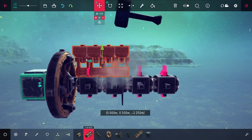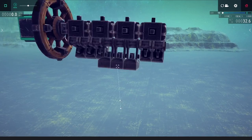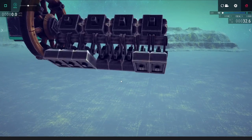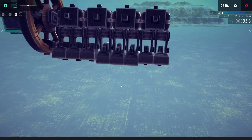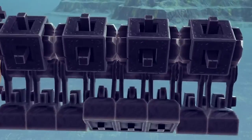I do want to make a V engine and not an inline engine, but to convert it over, it's actually pretty easy. All I need to do is double up my hinges, and trying it out, it does sort of work, but the hinges are staying together and I want them to all be able to freely move.